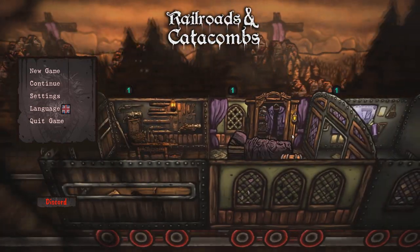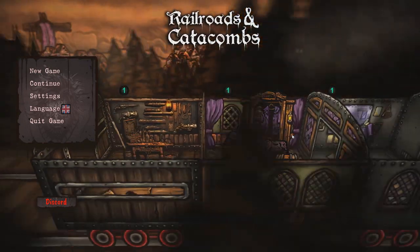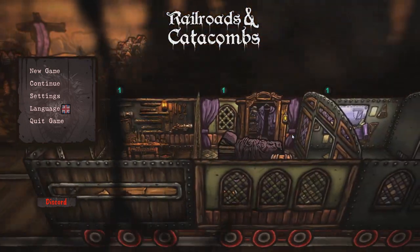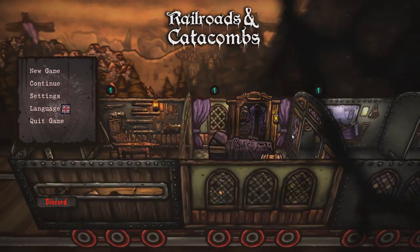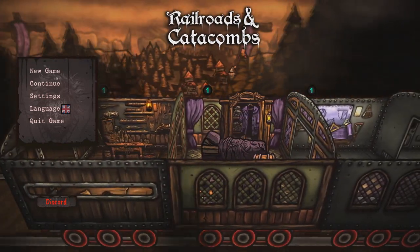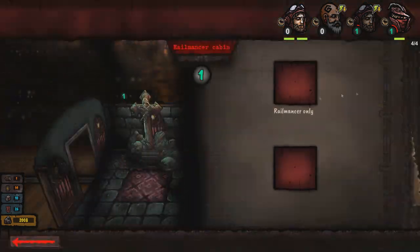So I picked up this game for about $16 on Steam called Railroads and Catacombs. It has the weird aesthetic of Darkest Dungeon, where it has that type of art style — grungy, kind of dark, with a lot of twisted monsters and stuff.